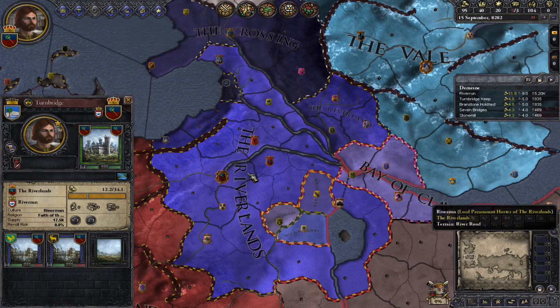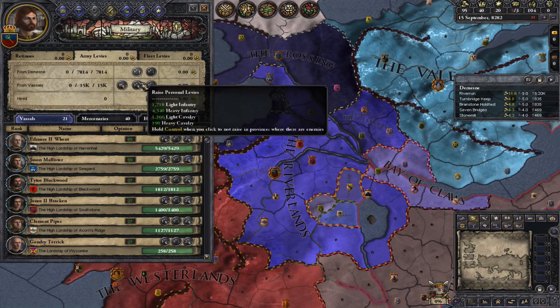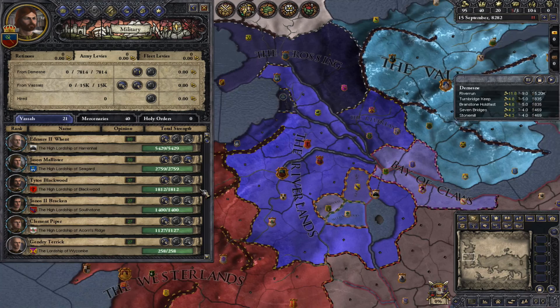So we're going to fight in this war, as you can see. Now with war, you have your men here — these are your men, you raise your men, you have your army. But you can increase the amount of men here by making your vassals like you a bit more.